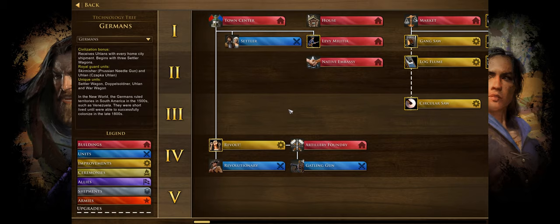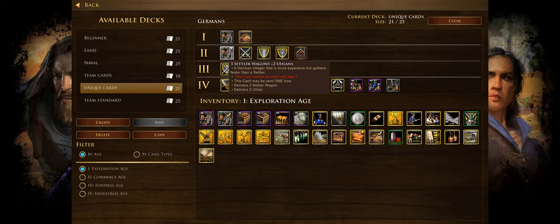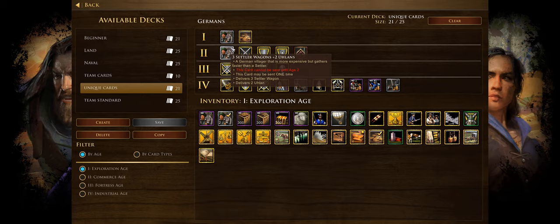Now onto the German unique cards. First we have the two and three settler wagon shipments, which you'll probably always want in your deck to boost your economy in the early game — equivalent to four and six villagers respectively, with bonus Ulans in the commerce age. These are great early game shipments to boost your economy.